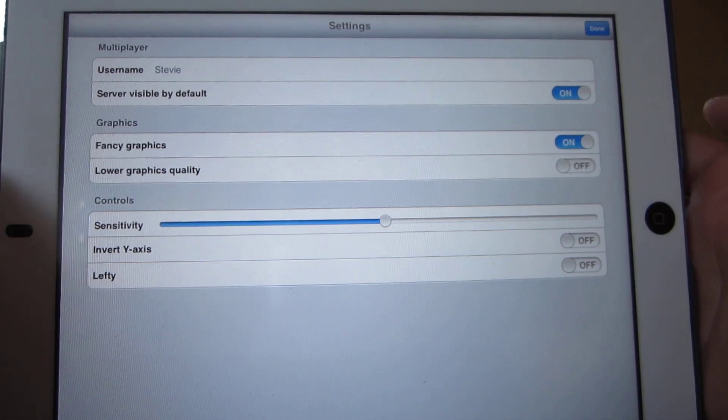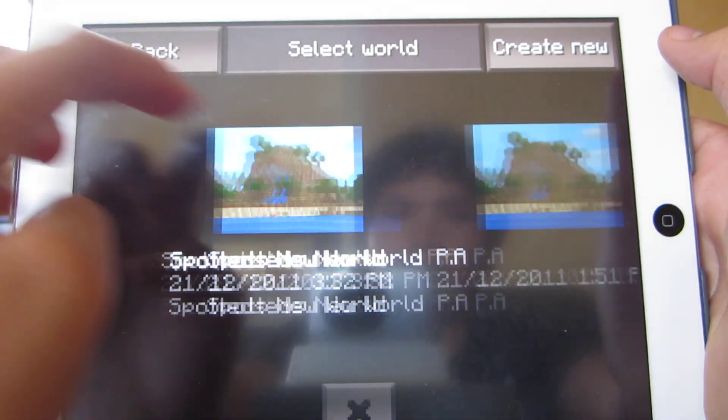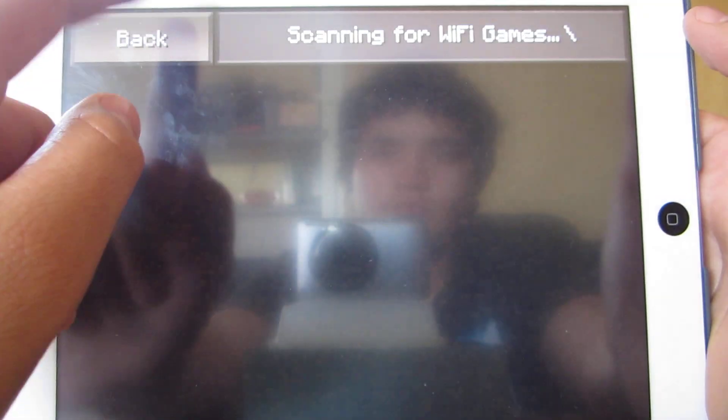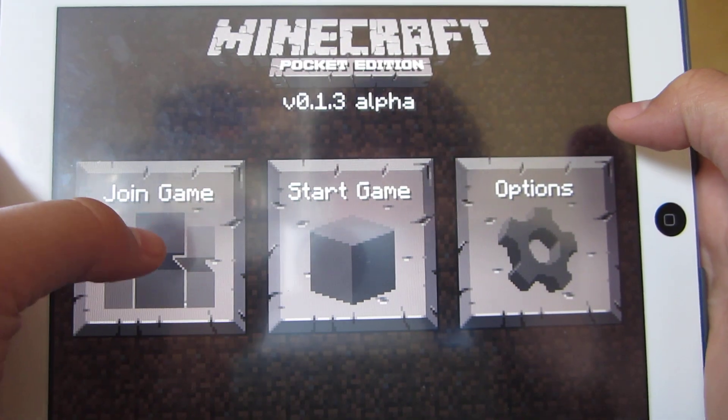You can change your graphics settings around and change your name — mine's set to Steve. Basically you build your worlds and play on. Hopefully they'll have it so you can join lots of different worlds.